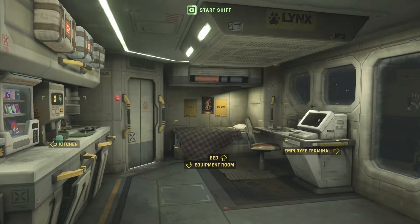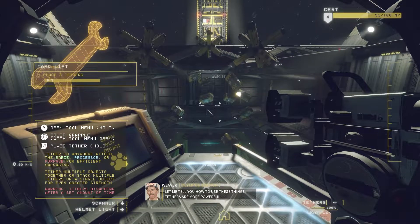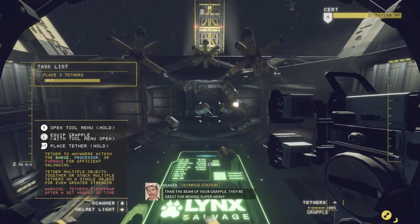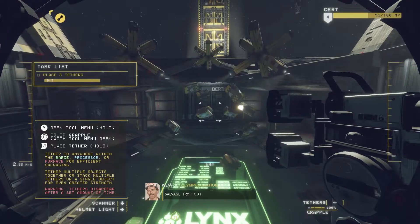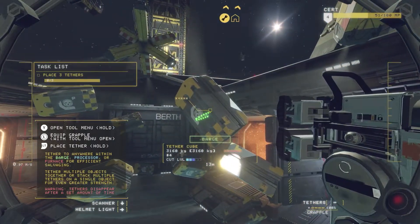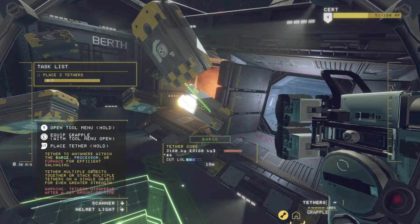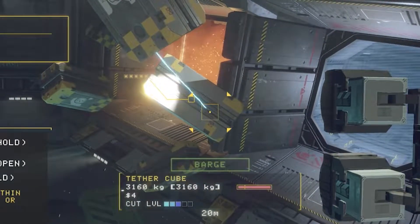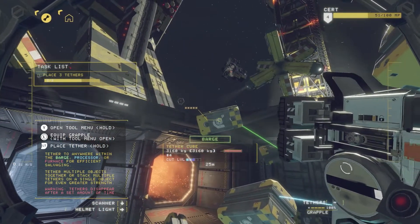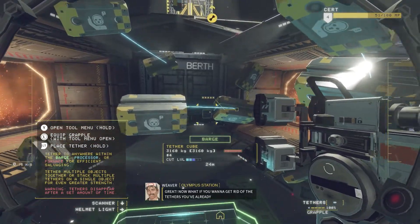Okay, so let's start the shift. I guess we go back to training. Let me tell you how to use these things — tethers are more powerful than the beam in your grapple. They're great for moving super heavy salvage. Try it out. So we place the tether there, and place him there. We do the same for him, and the same for him.